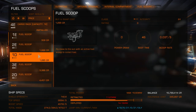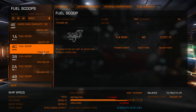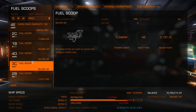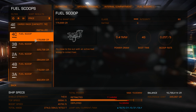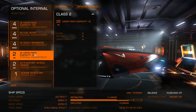Here we have fuel scoops, and I want the best possible one - usually the most expensive type. They now show a scoop rate right there, which is very helpful - used to be they hid a lot of numbers from us. That's 0.25 tons per second versus 0.29 tons per second. I also need to pay attention to power draw and heating, but I don't think that's going to be too much of an issue. I'll take the fuel scoop - so less cargo capacity, only 20 now, but I've got the scoop.